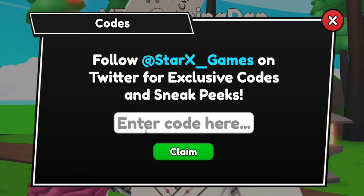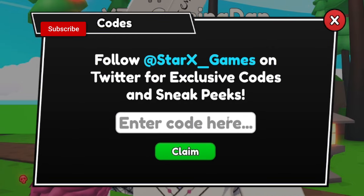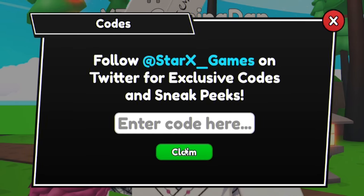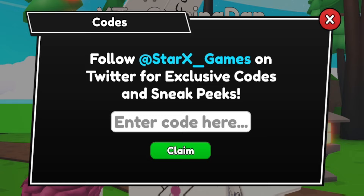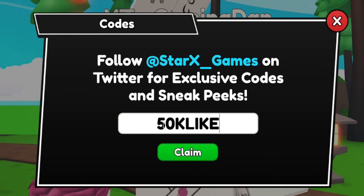Next, once you've redeemed that one, redeem the code UPDATES. Then redeem 10MVISITS — that's 1-0-M-V-I-S-I-T-S. Then after you guys have redeemed that code, go ahead and enter 50KLIKES — that's 5-0-K-L-I-K-E-S.